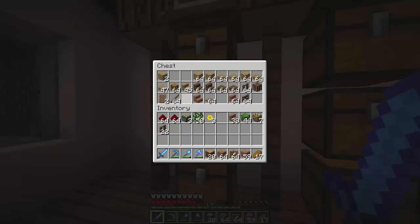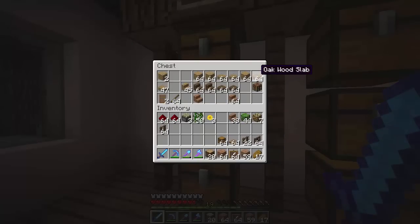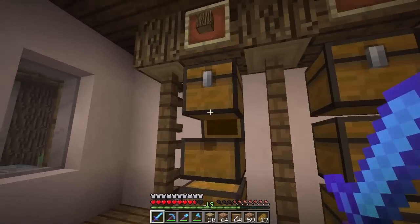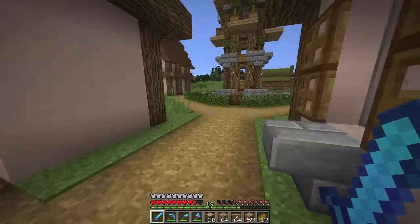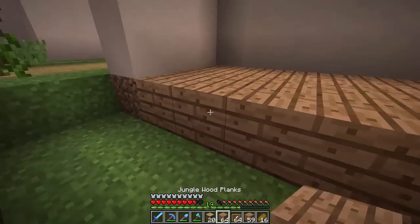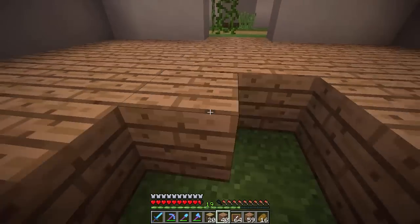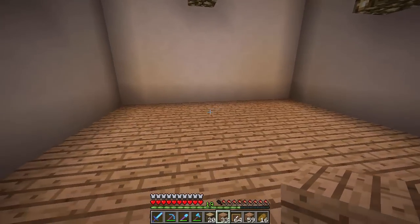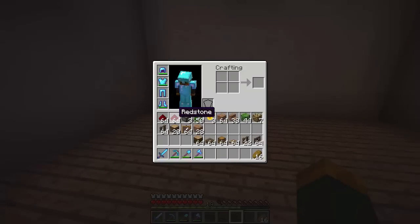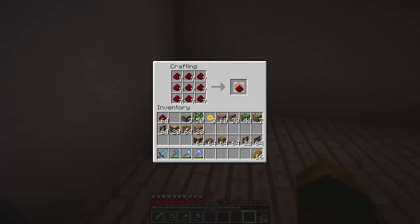Let's grab some item frames, fences, spruce, trap doors, chests, and oak wood slabs — actually let's go with the darker wood. We'll take some jungle wood too just in case. I'm debating whether to do potions here or underground, so let me know in the comments — I'd like a cool underground potion room with everything on display. The most important thing to start with is the chairs. Let me make a crafting bench quickly and craft all this into redstone.